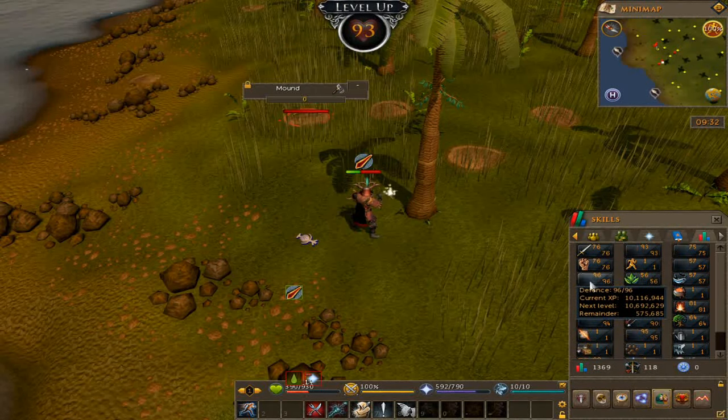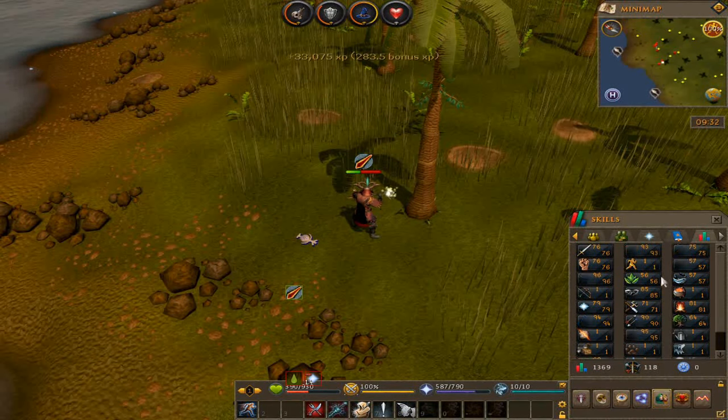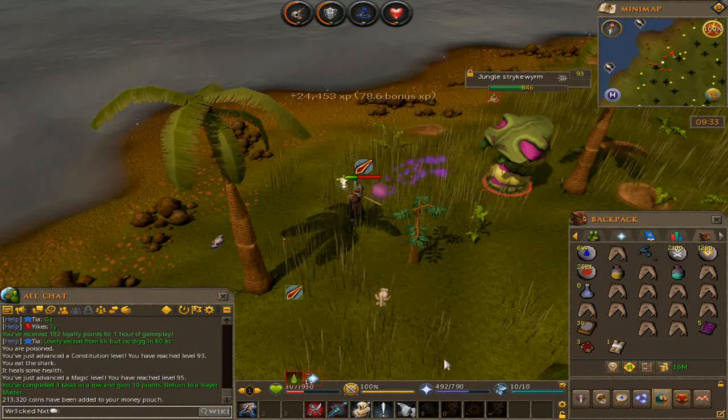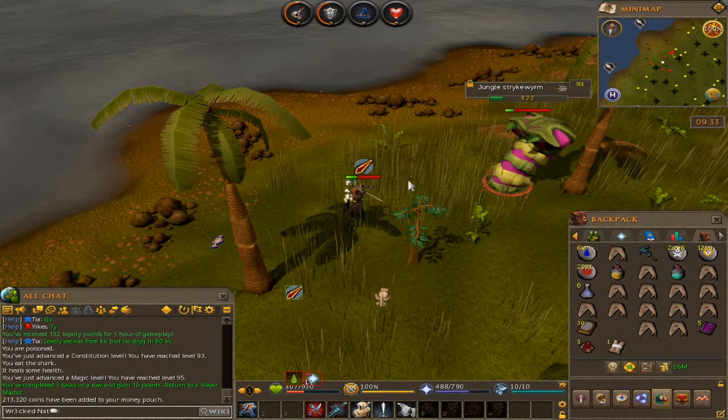We're at 93 Constitution. We're like base 90s, dude — 96 Defense, 94 Magic. We looking pretty good. Finally, task complete. I swear that took me ages, but it's done. That's all that matters, let's get out of here.